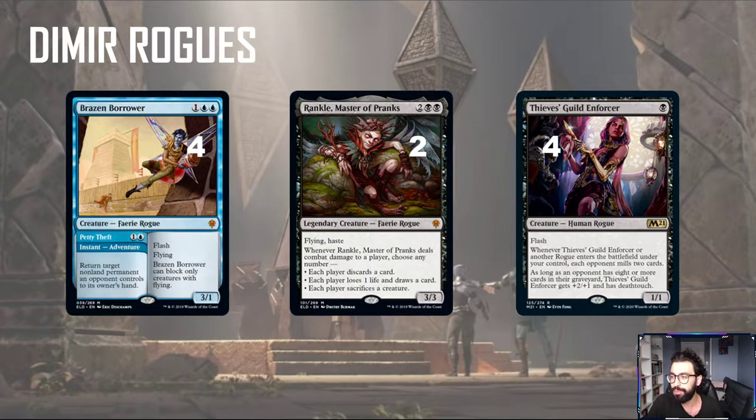Then we have Thieves' Guild Enforcer. It's a 1-mana 1/1 that becomes a 3/2 and gains Deathtouch if your opponent has 8 or more cards in the graveyard. Whenever it or another rogue enters the battlefield, your opponent mills 2. That rounds up the creatures. Most of our creatures are pretty underpowered, so we want ways to kill things and tempo our opponent.